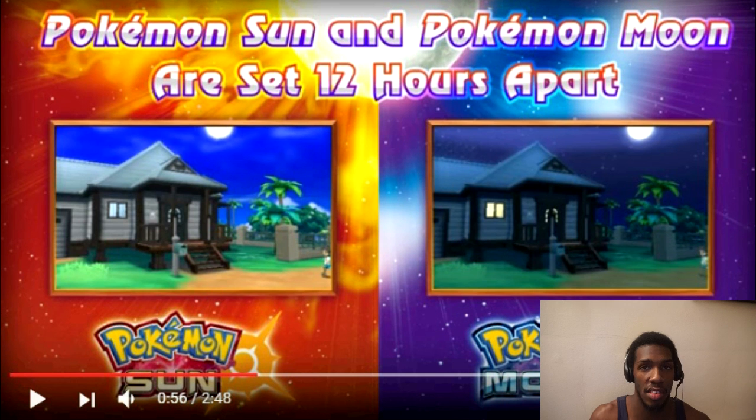12 hours apart doesn't mean you won't have the sun in your game. It's set 12 hours apart because of the game that you have. Say you got it at 3 o'clock PM — I wonder if that means it's going to be 3 o'clock in the morning in the Sun game, and 3 o'clock actual PM in Moon. And then as time moves on it'll turn morning, but it's separate in a sense because it's night in my game and it's actually night in real life, but in their game it's morning because of the game they chose. That's going to be a very interesting concept.